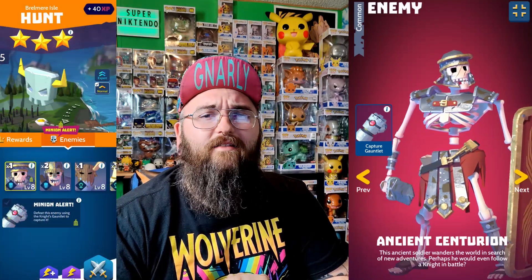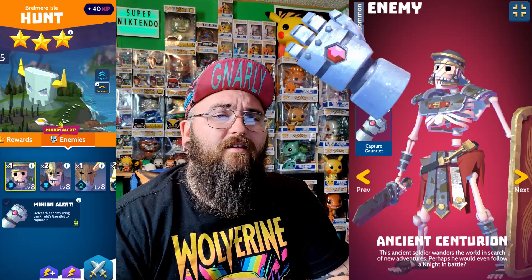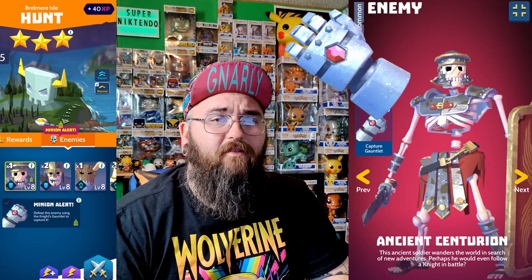Ancient Centurion is up next. This ancient soldier wanders the world in search of new adventures — perhaps he would even follow a knight in battle. Ancient Centurion can be found in the Brilmer Islands Hunt. You do need the Knight's Gauntlet for this skeleton, and he will start at level 10. Capturing a duplicate of this skeleton will give you 10 Unbred.